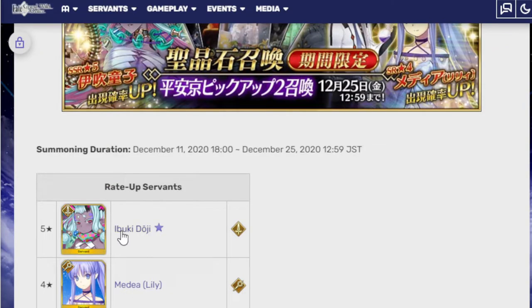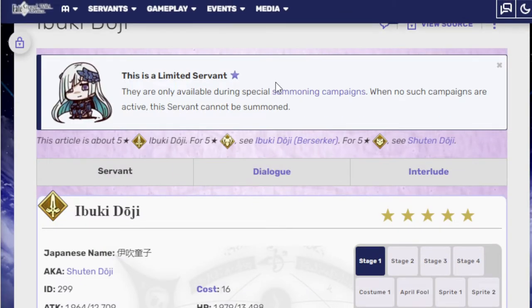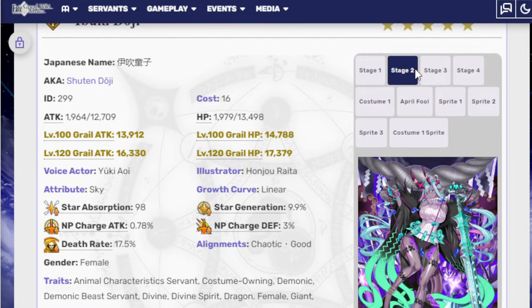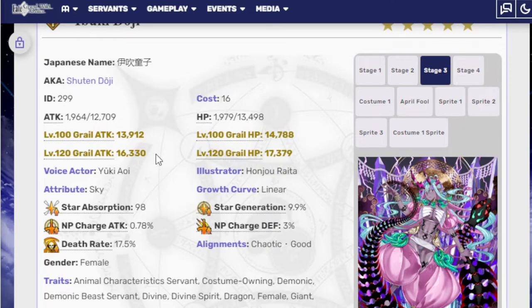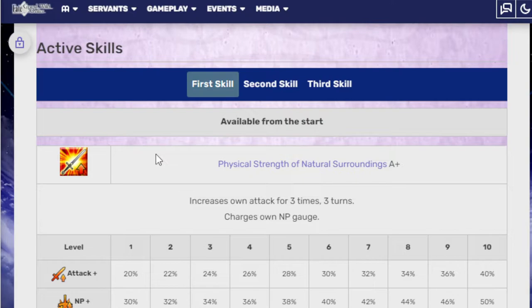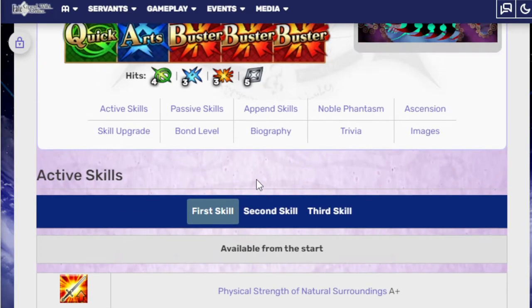Now let's go on to the actual main unit here, who is Ibuki Doji. This is a limited servant, obviously. Ibuki starts in her baby form, then turns into her teen form, and then her teen wearing less clothes form. She has one quick, one arts, and three buster — she has the looks of a buster gorilla. Her first skill, Physical Strength of Natural Surroundings A+, increases own attack for three times over three turns and charges her NP gauge: 40% at base and 50% at max.